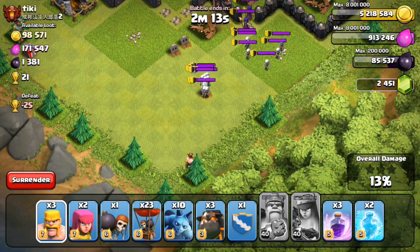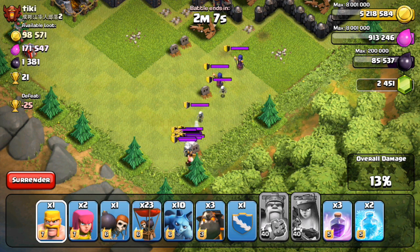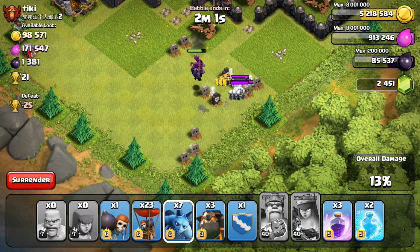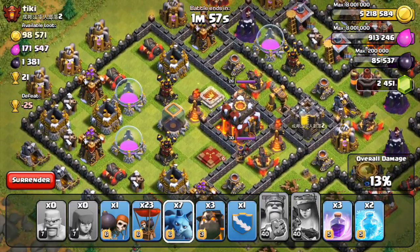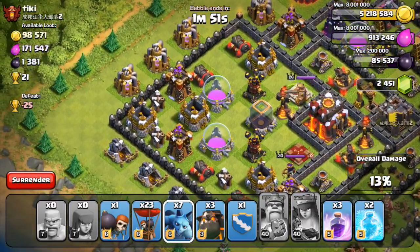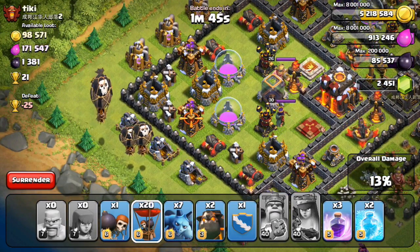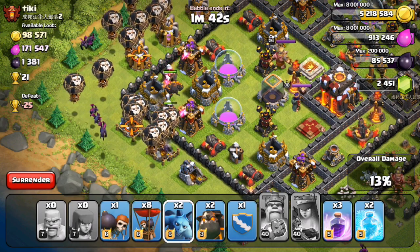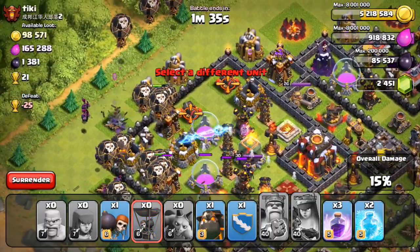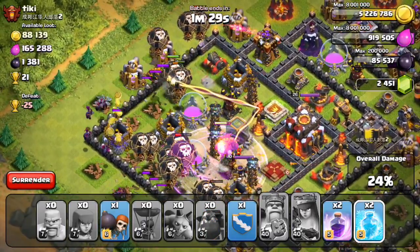Bringing all these skeletons out — I'm not really worried about the skeletons themselves since they won't chase my balloons or minions around. I'm more worried about the witches. Now that I've destroyed those guys, my minions will take care of the rest of the skeletons. There are three air defenses left: one on the top left, one on the bottom left, and one on the top right. Since those two are close together I'm going to drop both lava hounds in the center, follow with balloons on all sides, then drop rage spells and freeze spells.